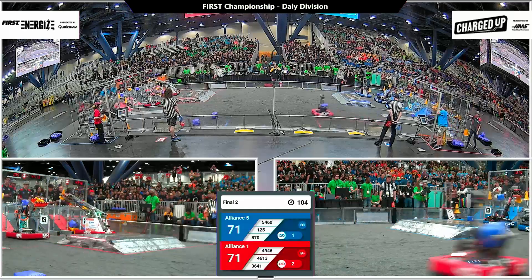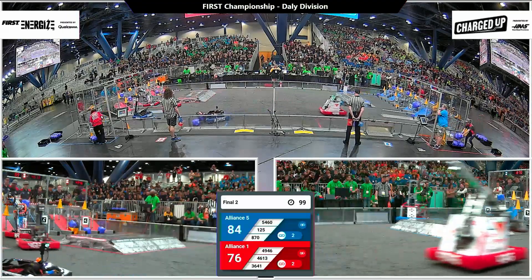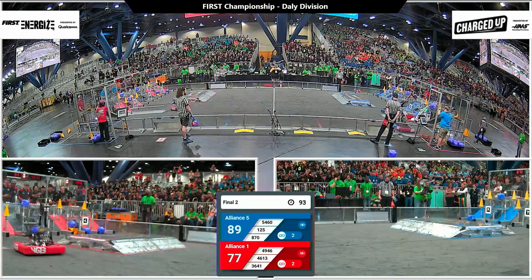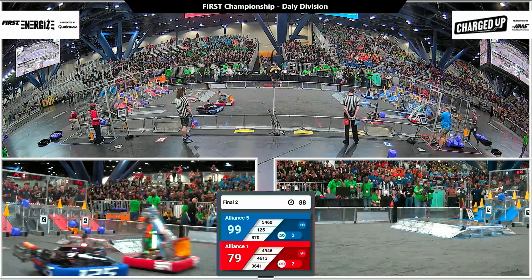71 points for Red as well. They've got two links up on the board and are quite quickly working towards their third. There goes a cube from Barker Redbacks, and then a cone followed right up there by the Flying Toasters, wrapping up their second link over on the red wall.